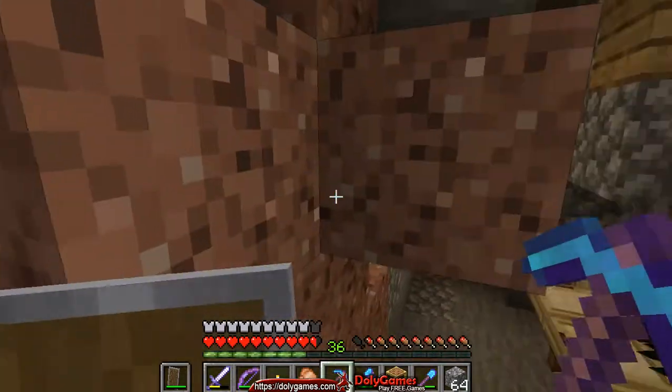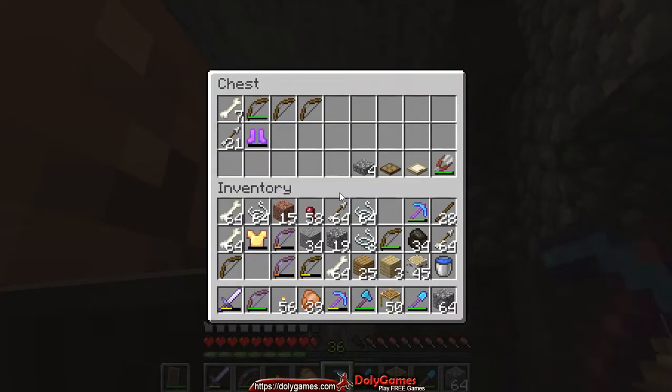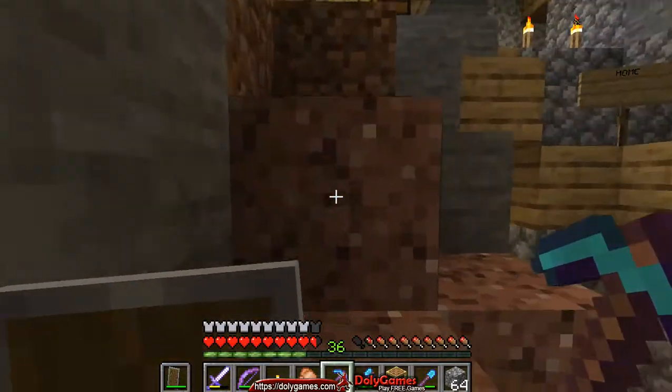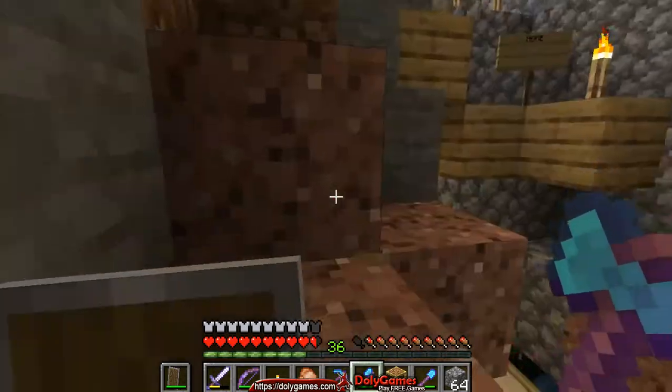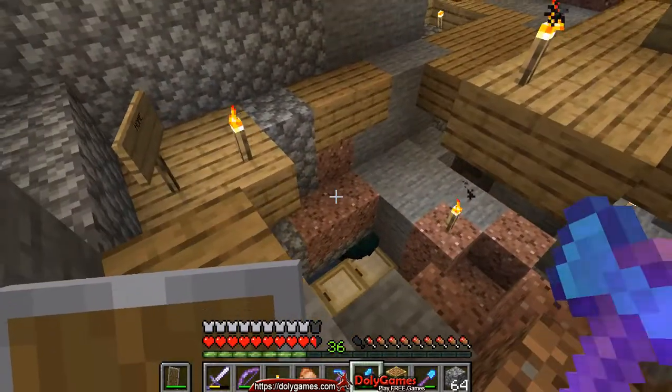We want to make a new staircase here because I don't want to get close through those spiders. Let's see — we can take another bow. Something above me. Let's see — we can take this, we can take the granite, not the dirt, the stone. Actually iron ingots — we can take those as well, instead of the bones or strings. There we go. And the coal — I need that for trading, so let's take the coal instead of the bones.